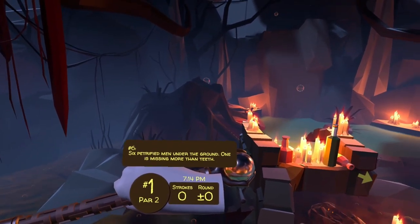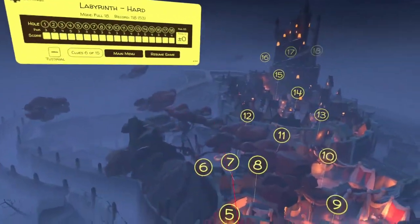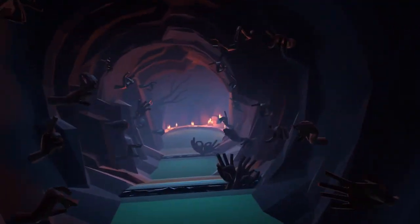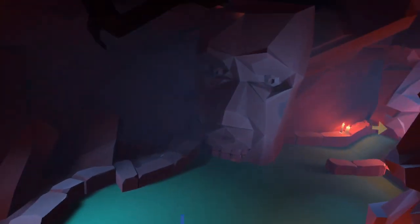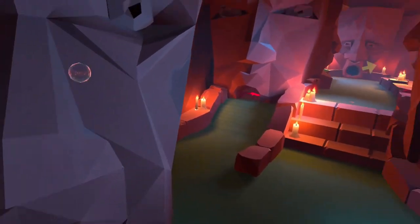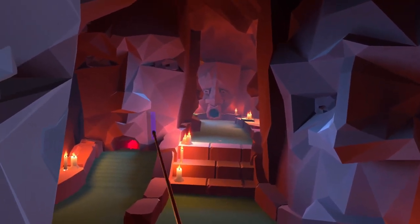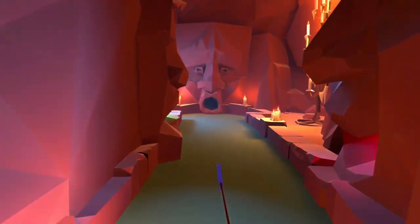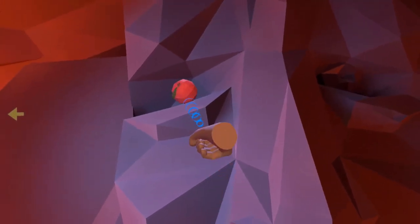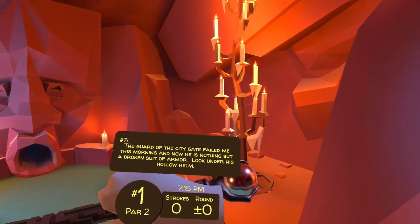Six petrified men under the ground — one is missing more than just teeth. In hole number six, head down to the hall of caves. There are six petrified men made out of stone. Head up the stairs, turn right at the one with the red glowing mouth, and in the eye is your next clue.